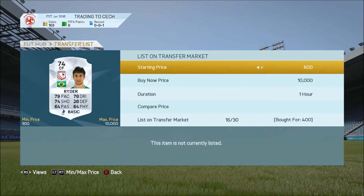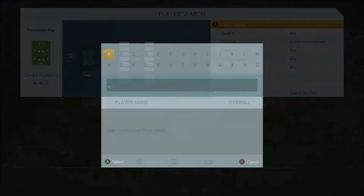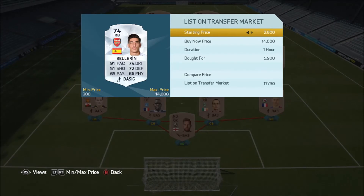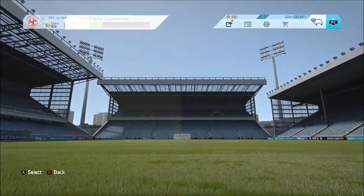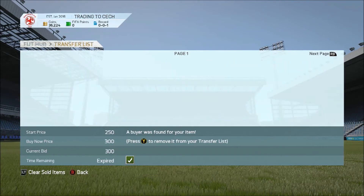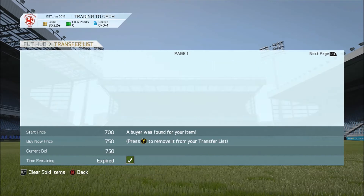Would I recommend this as your main method? No — purely because it takes a while to find the best deals. We also added a contract to Bellerin before selling him. The majority of the silvers did sell, and the two informs also sold, as did Rami. There was one silver who no matter what I listed him at just wouldn't sell.